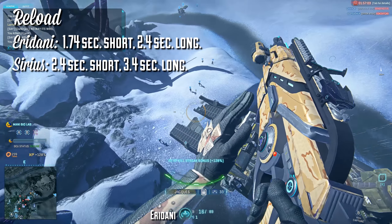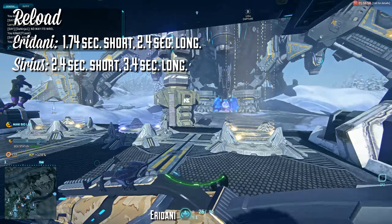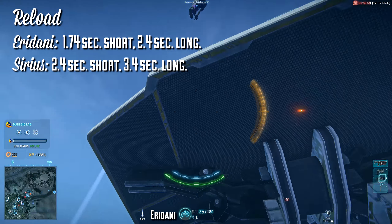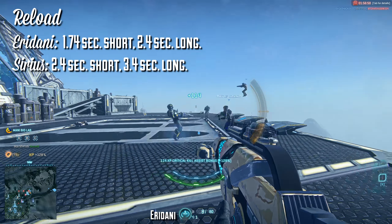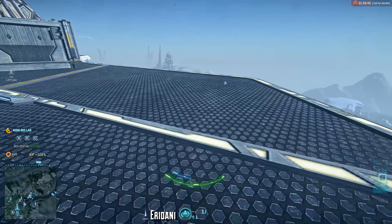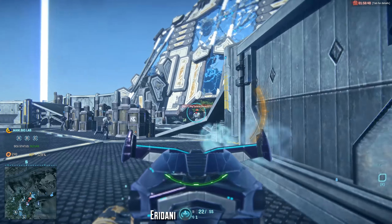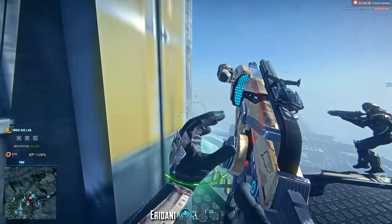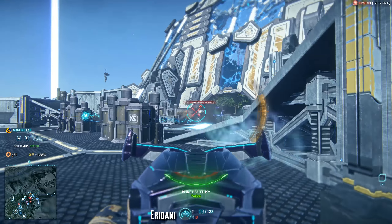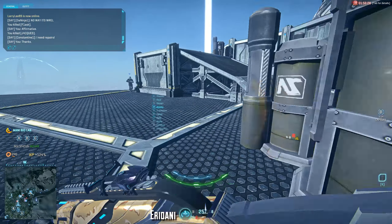The Eridani reloads at 1.74 seconds short and 2.4 seconds long — that's the shortest reload speed of any SMG, but it only leads out the Cyclone by a tiny amount. The Sirius reloads in 2.4 seconds short and 3.4 seconds long. The Eridani's lightning fast reload means you can more easily do it in combat — you turn a corner, reload to full, then turn back around and finish the enemy off. The Sirius will instead have to find safer places to reload, though its larger magazine helps compensate.